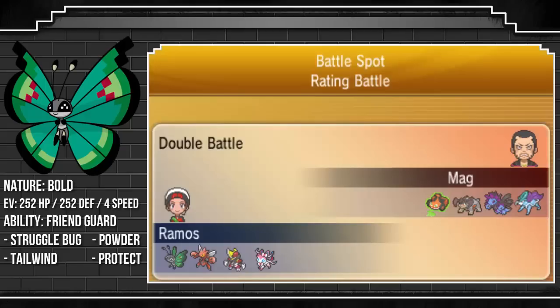I usually run Focus Sash on Vivillon. While I am running a bulky build, Vivillon doesn't have that much Defense or HP, so it can get KO'd quite easily even with the investment. So I'm still looking at maybe changing the investment, because if I'm not going to live a hit and I have to use a Focus Sash to live a hit, why am I running bulk?